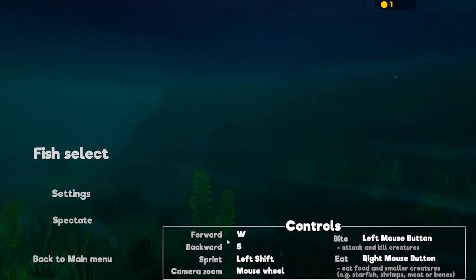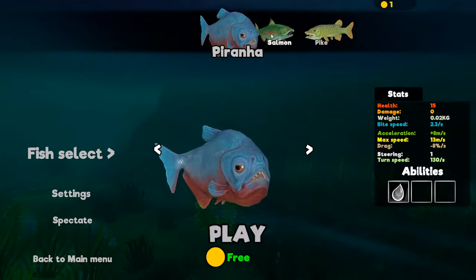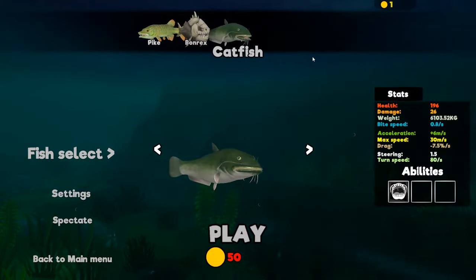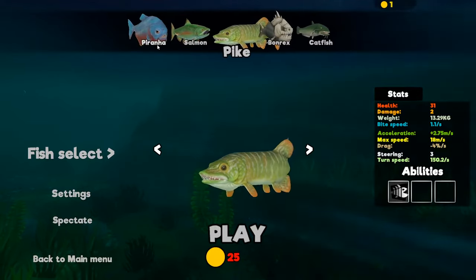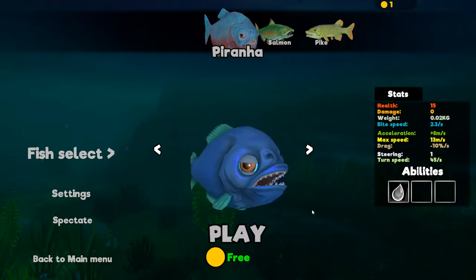We'll start off on river first because I'm assuming that's going to be an easy introduction into the game. We're going to play as a piranha. Simple controls: forward and backwards, sprint with left shift, mouse controls the camera zoom, left click bites creatures, and we eat. We need to be looking for food and small creatures — starfish, shrimp, meat, or bones. There are various animals on this biome: piranha, salmon, pike, bone rex, or catfish. You need coins to unlock them, so I need to play and level up my little fishy. Some of these piranhas look really cool though!